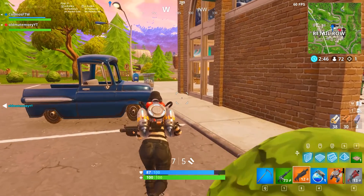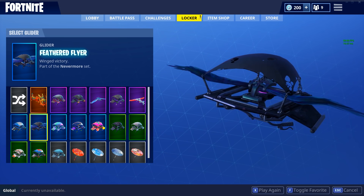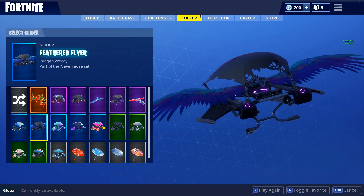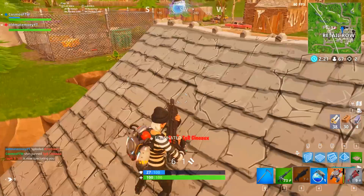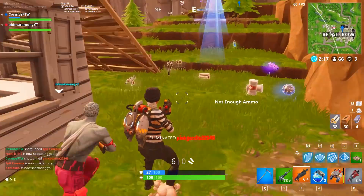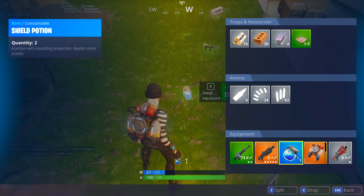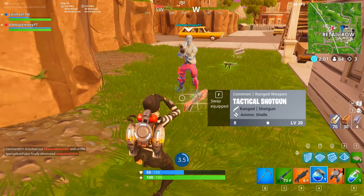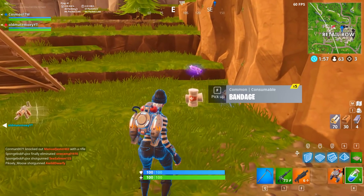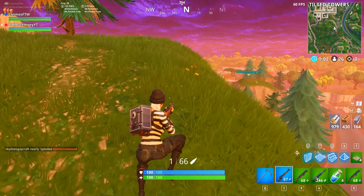First up in our number 10 spot we have the Feathered Flyer, which is a glider and only costs 800 V-bucks. It has a black color and wings with a really cool animation when you open it up in game. The good thing about it being black is that it matches with so many different characters — even John Wick with the black suit on. It goes with so many different back blings because it's just one of those colors that goes with everything. The Feathered Flyer goes with basically every single skin, so it's definitely a great pick if you don't want to use the default glider.